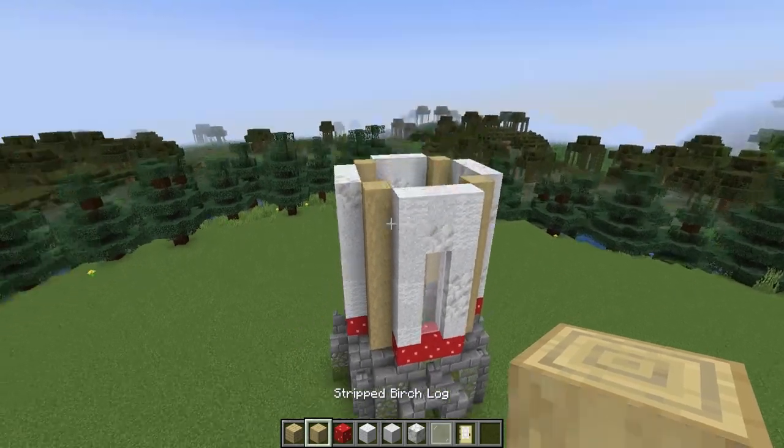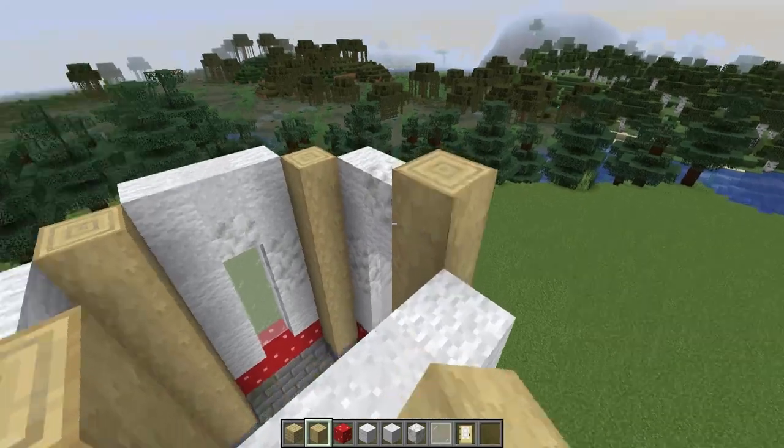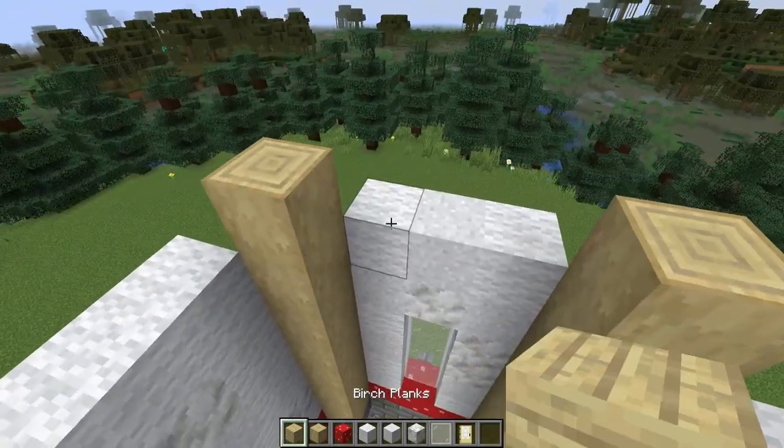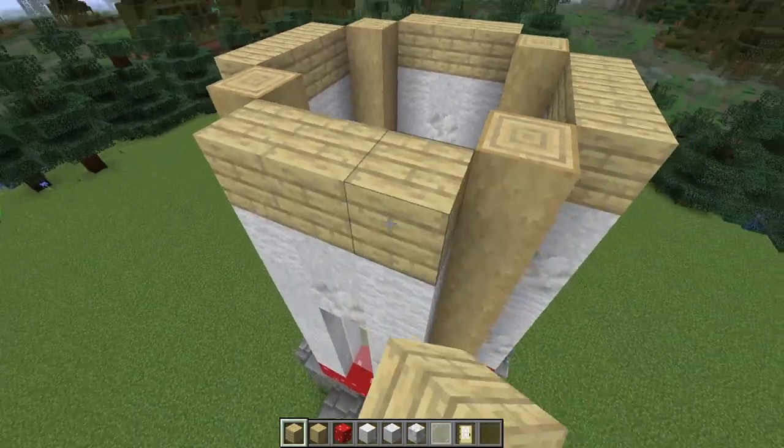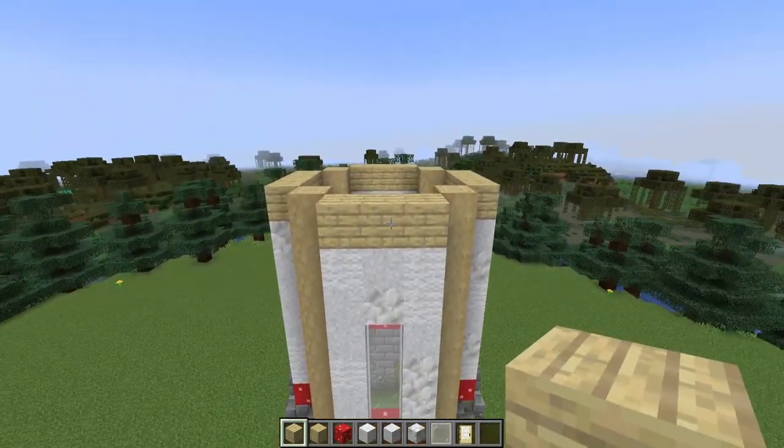For the next layer of our tower, we're going to place an extra birch log on top of each post and then a layer of birch planks. This adds a divider between our two stories. Now we can add another layer — once again building up seven high on top of all of our posts.